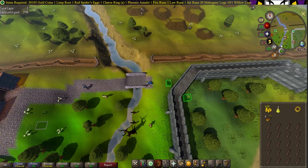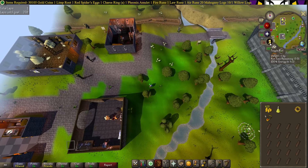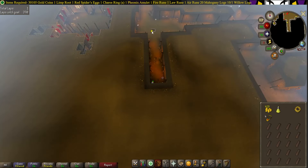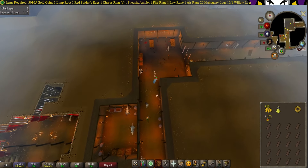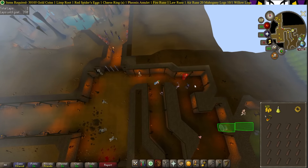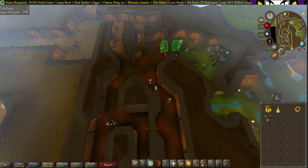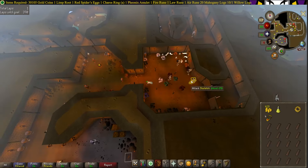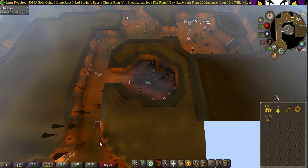Use the Underwall Tunnel and head Southwest. Head over to the Edgeville Dungeon right down here. If you need to use the bank for whatever reason, it's right here in Edgeville. Head to the Northern Tunnel and head over to the Slayer Master. Grab an assignment from Vannaka, and now head South, then head East. Pick up the Brass Key over in the Southern Room, and head up the ladder.